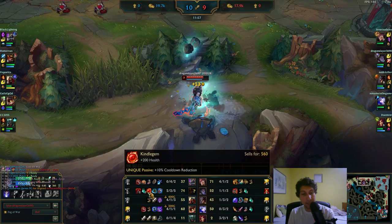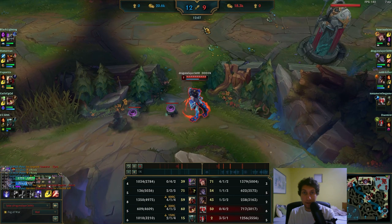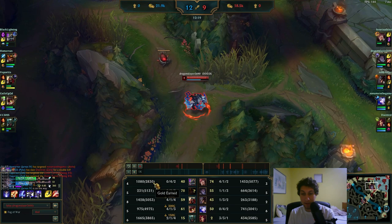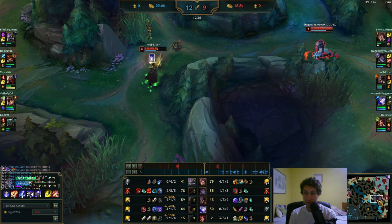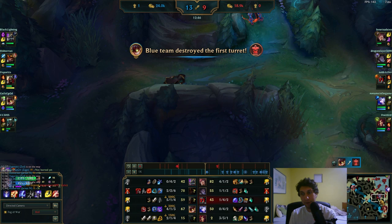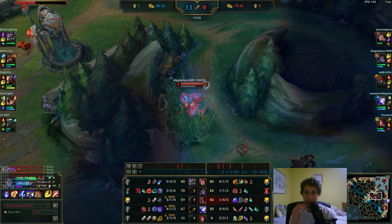Look at the scoreboard - it's 20k to 18.3k and almost all of that is jungle differential. There's a 2000 gold lead, and it's really not just about gold - it's about XP. That's a very fat gold lead difference in the jungle role. Now Jarvan will start counter-jungling you and you'll just fall more behind - they'll snowball harder and harder. I don't know what these movements are; just go for the wolves, man. You're wasting too much time walking around.